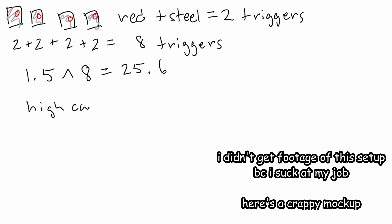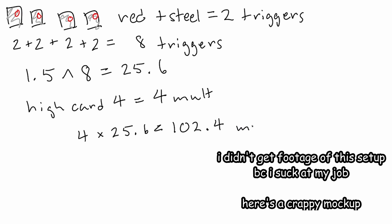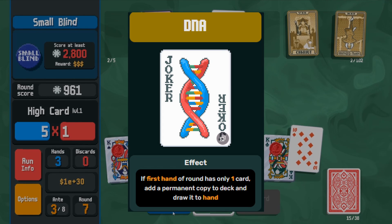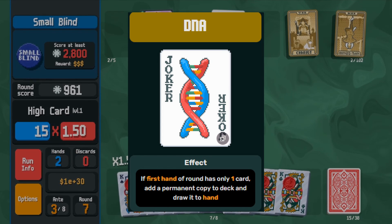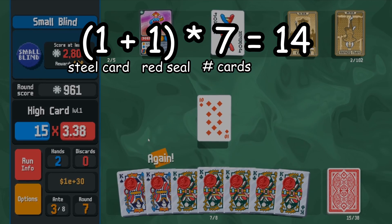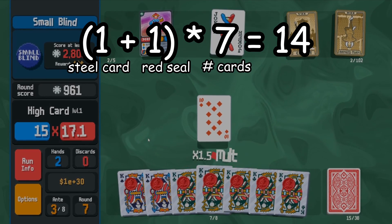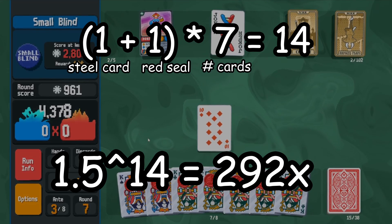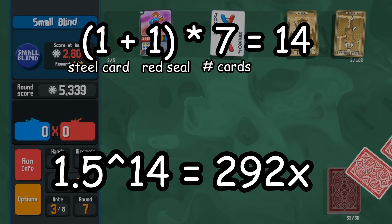Now we're a little bit more excited. To put that into perspective, if we have high card level 4, we're looking at 102.5 mult from cards in hand alone before counting any jokers. Throw in one blackboard and we've beaten white stick already. Say you find an early DNA and clone your red steel cards until you can get 7 of them in every hand — 7 red steel cards is 14 triggers, so our multiplier becomes 1.5 to the 14th power, which equals 292 mult. We don't even need blackboard to win.